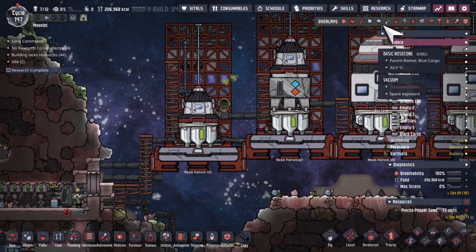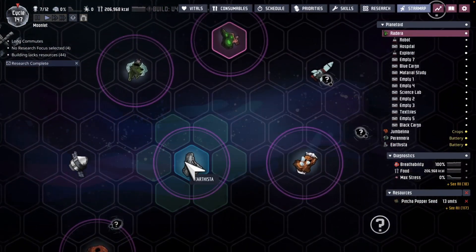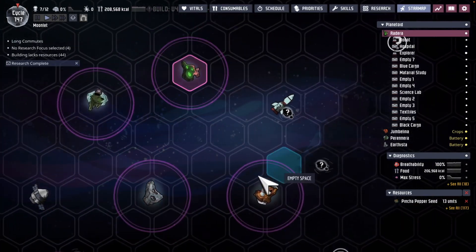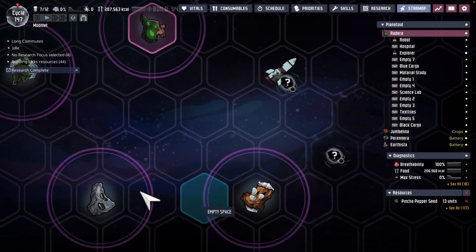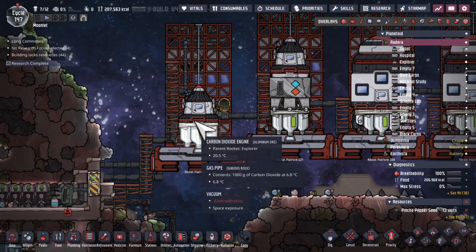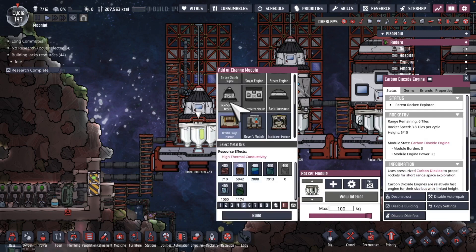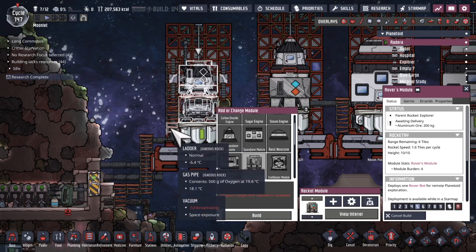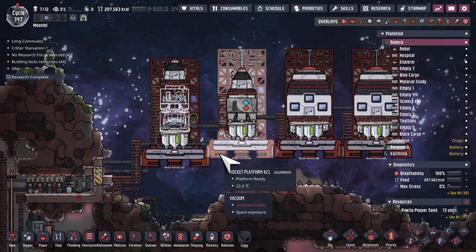Just doing some preparation for the next mission. I want to send a rocket here with some dupes on it, but I figured why not do a bypass — go here, send in a rover, and then land here. To do that I'll build a platform, send some metal down, get a rover module on there, and we'll do essentially a two-in-one mission.